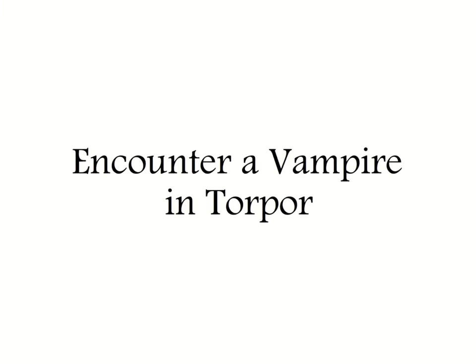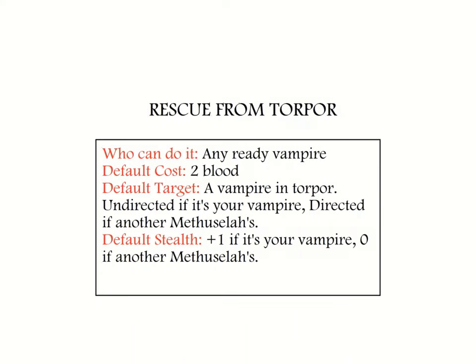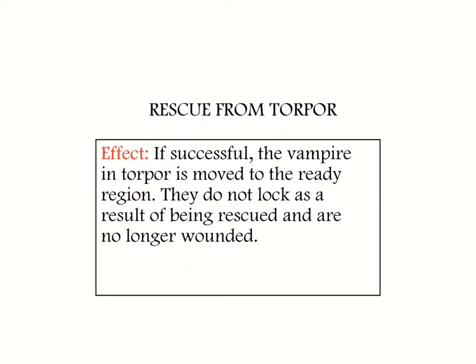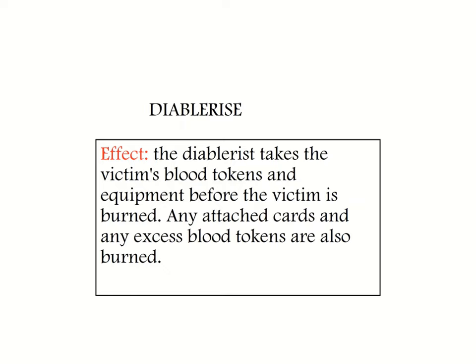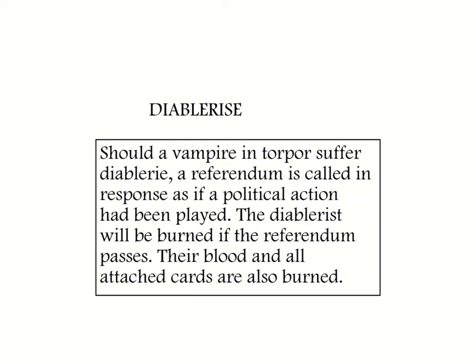Encounter a vampire in torpor: a vampire may rescue another vampire in torpor if they spend two blood tokens — if successful, the rescued vampire moves from the torpor region to the ready region. A vampire may instead diablerise the vampire in torpor, which requires no blood but comes with its own conditions. If either action is made against a vampire you also control, it is made at plus one stealth and is not a directed action. If it targets another Methuselah's vampire in torpor, it is made at zero stealth and is a directed action. If a vampire successfully commits diablerie of another vampire, all blood is moved to the diablerist with any excess burnt, they may take any of the victim's equipment, and the victim is burnt. Finally, a Blood Hunt is immediately called — Methuselahs are called to referendum, and if it passes the diablerist is burned along with all of their attachments.